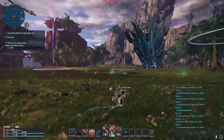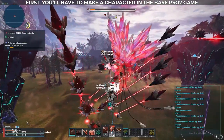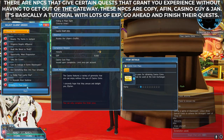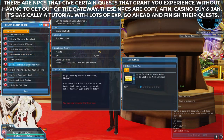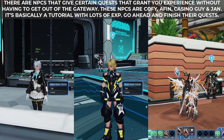With that out of the way, let's go with the process. First, you'll have to make a character in the base PSO2 game. Finish or skip the prologue — your choice. There are NPCs that give certain quests that grant you experience without having to leave the gateway. These NPCs are Coffee, Afin, and Jan. It's basically a tutorial with lots of experience.